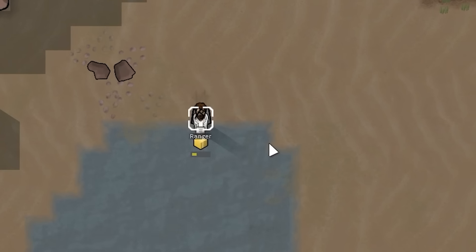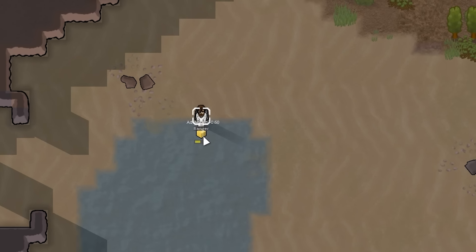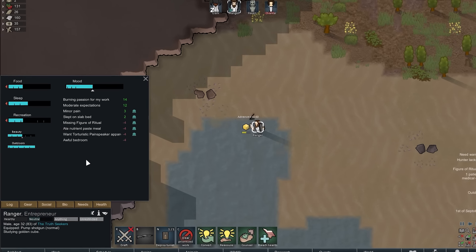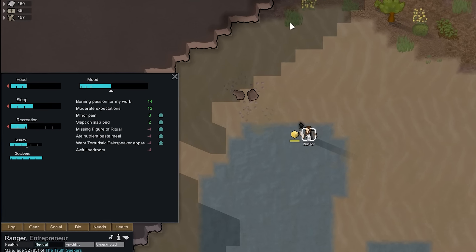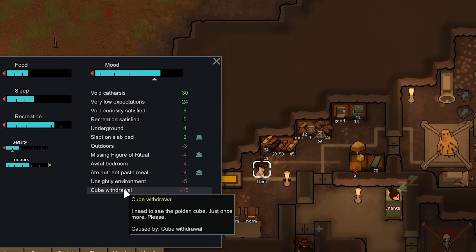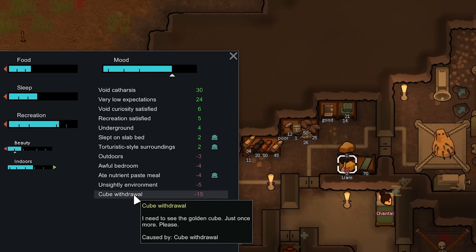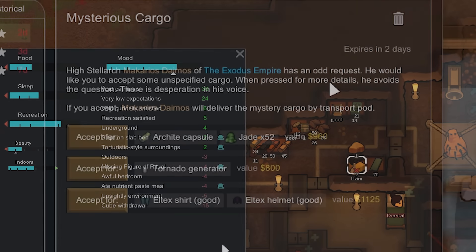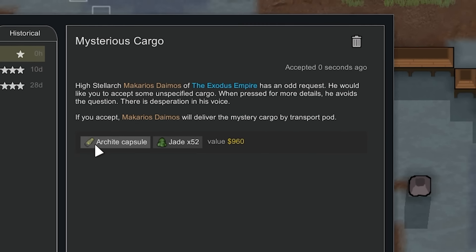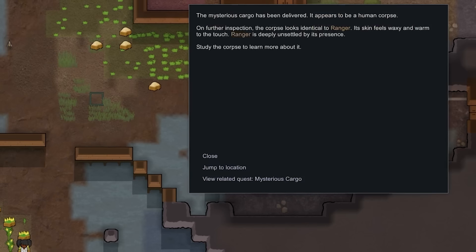Just like the gold cube. The golden cube — a nice device that certainly won't cause any problems. Heck, you might get it along with a useful item since someone is offloading it. I'm sure pawns getting more and more attached to it isn't a problem. Not like they will go insane if they stray too far from it and eventually think everyone around them wants it. The precious is a wonderful item that causes no problems — trust me. Just like that strange corpse you might also obtain. Sure, it looks like one of your colonists, but if you study it, you might figure out how to stop death via a ritual. That never caused problems, right?